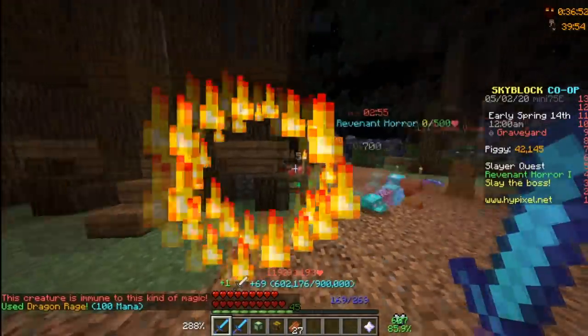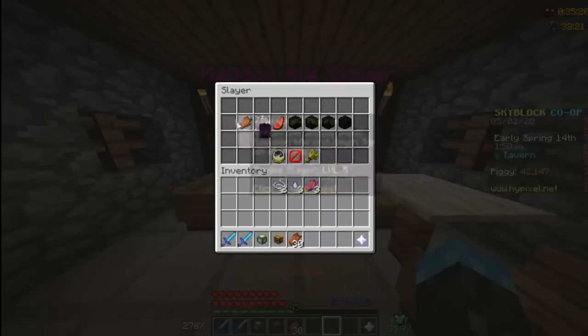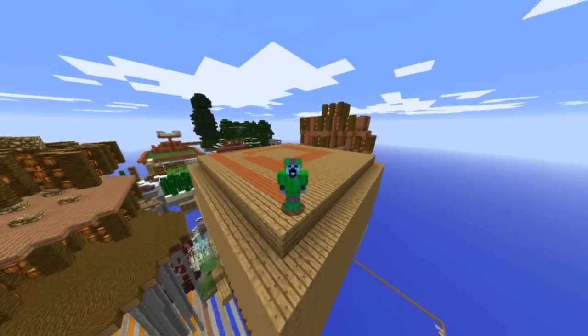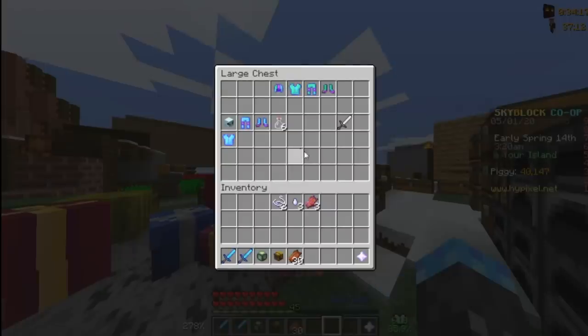It's time to attempt a tier 2 boss, and since Revenant has the least health at 20,000, I'll start there. 700 damage every 5 seconds can maximally deal 25,200 damage, so it should be enough, especially with my Thorns still on. But to use my ability non-stop, my cactus armor just won't do. I need to use Wise Dragon armor for a mana boost, and reapply Thorns to it.